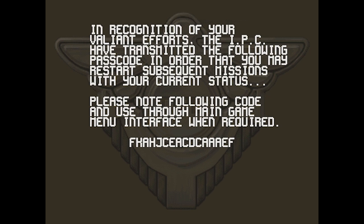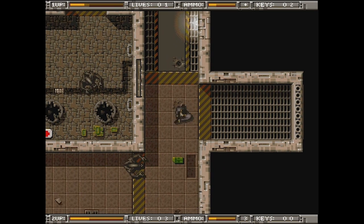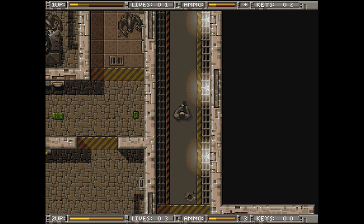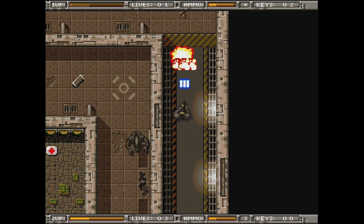In recognition of your valiant efforts, the IPC have transmitted the following passcode so that you may restart subsequent missions with your current status. So on the main menu you can insert codes and come back to further in the game — that's cool. I don't think I've ever really encountered a game on a computer that had a passcode. I guess this is an Amiga CD32 so it's technically a console, but it feels more like I'm playing it on a computer. This quiet zone was managed by just a small number of crew and is relatively harmless, except for radioactive zones. Proceed to the upper levels for continued briefing. We have the laser gun again somehow — maybe I ran out of ammo and I just needed laser gun ammo.